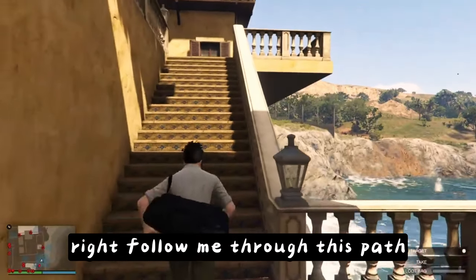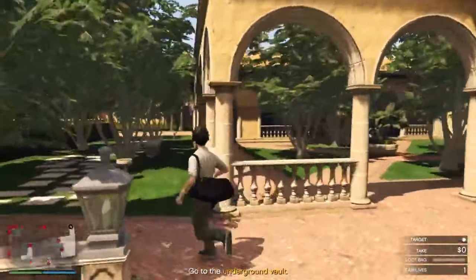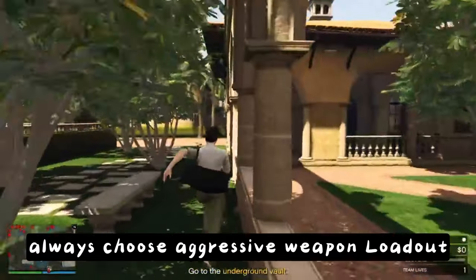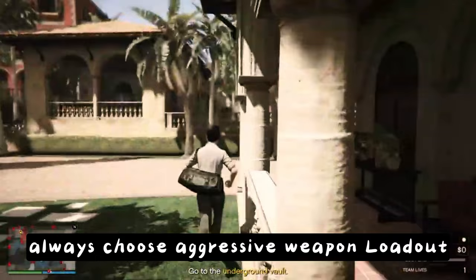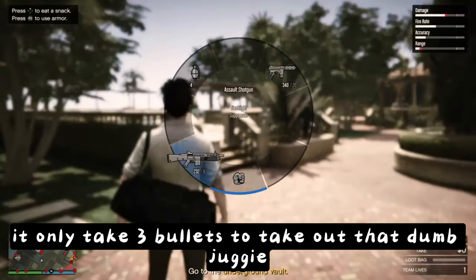Right, follow me through this path. Just run here like you sometimes run for the toilet, and take out your shotgun. Always choose the aggressor weapon loadout, which has the shotgun. It'll only take three bullets to take out that dumb juggy.